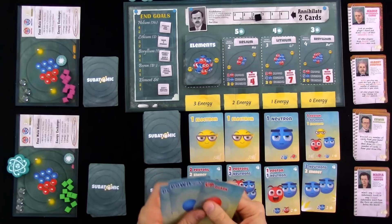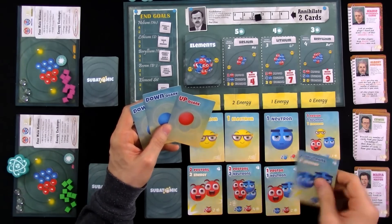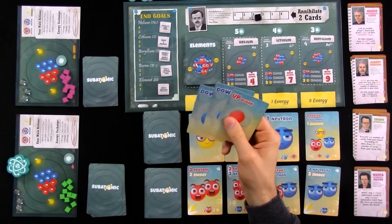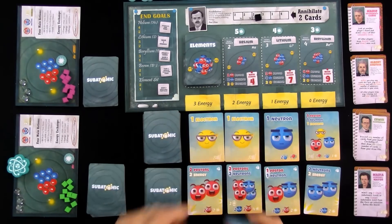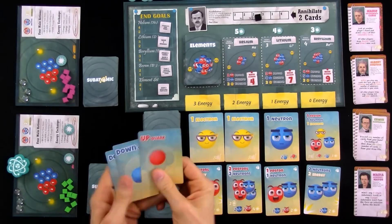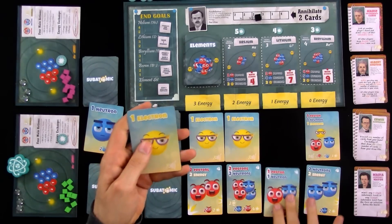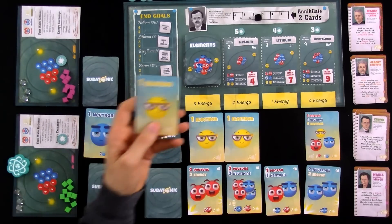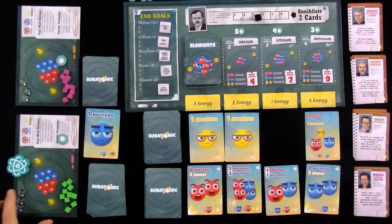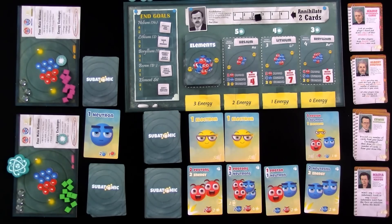I could spend one energy and get this neutron card to add to my deck. Or I could start building an atom with a neutron. Or if I had one more neutron plus two energy, I could get this upgraded deck card — which on a future turn gives me a choice of two neutrons or two energy. That would be huge, but I cannot pull off that second neutron yet. So I'm just going to play these plus one energy; I'll get rid of this single photon face-down to give myself some energy. Then I will play these three plus an energy to give myself this neutron card.